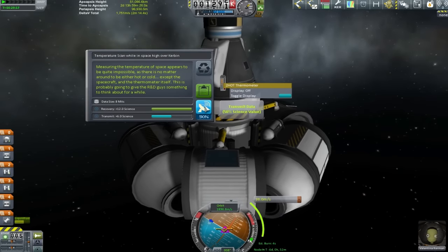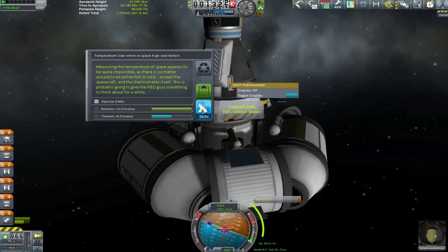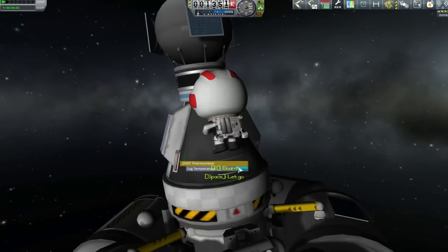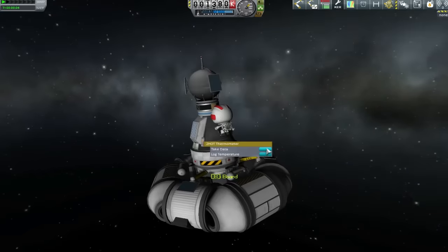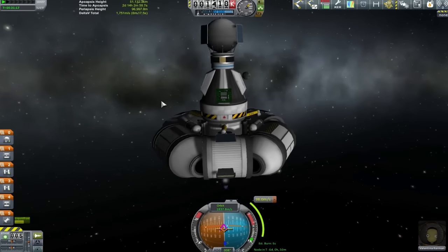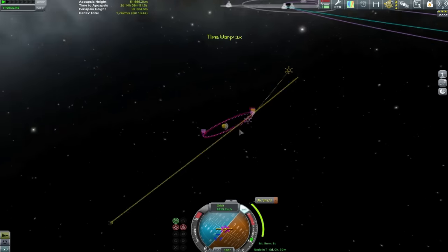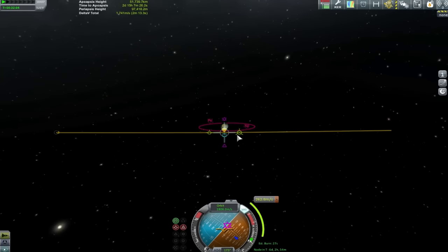Kerbin high altitude science is definitely something we need to be getting on with because this is in essence an entire science mission. It's nice to have the contracts but our real goal is to open up the R&D building as much as possible so that we have lots of nice bits to play with when we start making orbital hotels, staging points, and waystation for the booming tourist industry - which is obviously my long-term goal for the series: to really power-game tourism and get everything in place for smooth and efficient tourism.